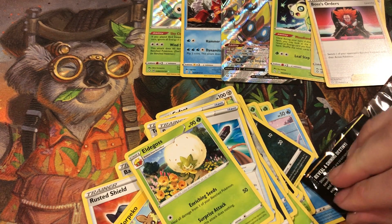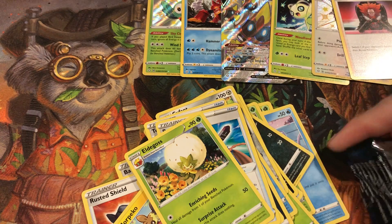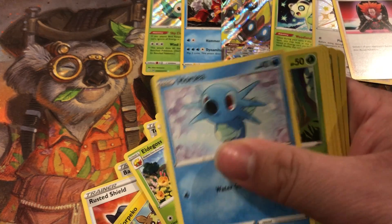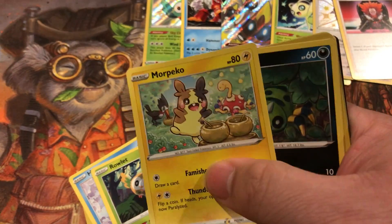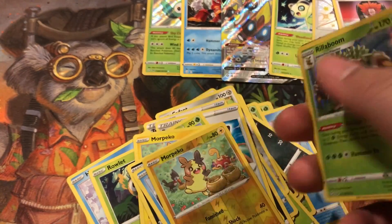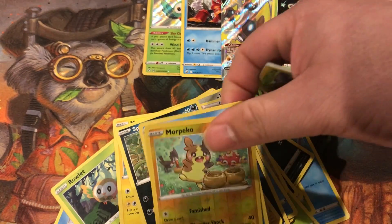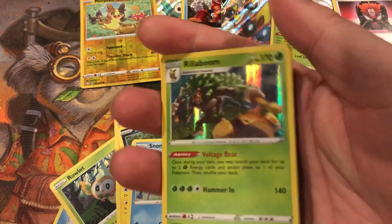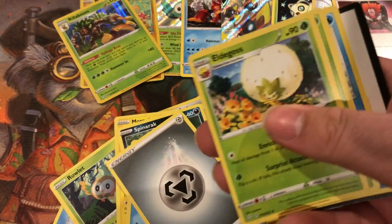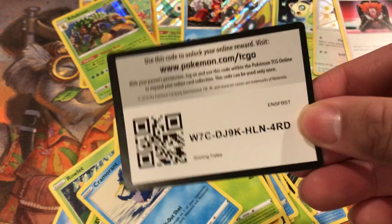This one's gonna be hard to open. Okay, pack number four. We got Horsea, Rowlet, Mokubi, Spinarch, Snob, Mokubi. What's that? Reverse. Then coming in as the rare we got Lillaboom. Energy, Qomant, and here's the final code card.